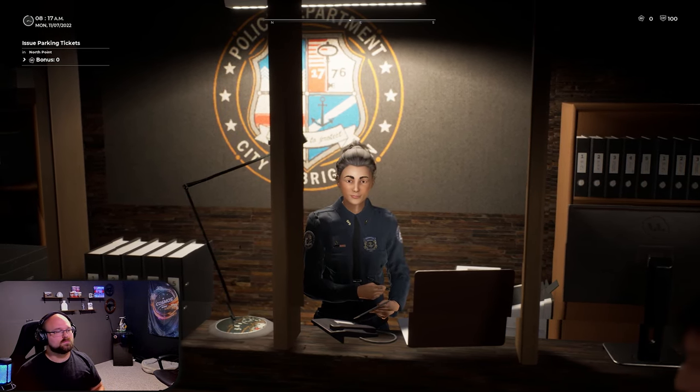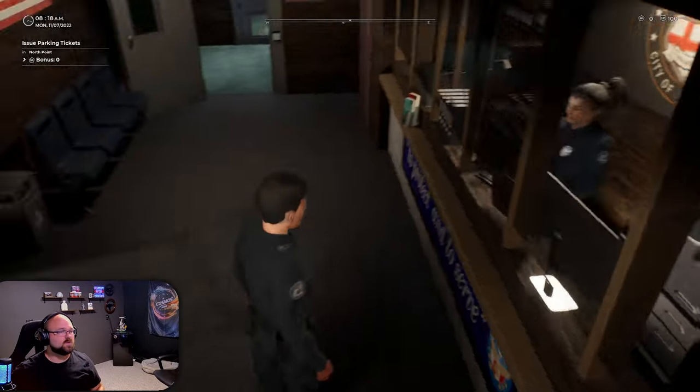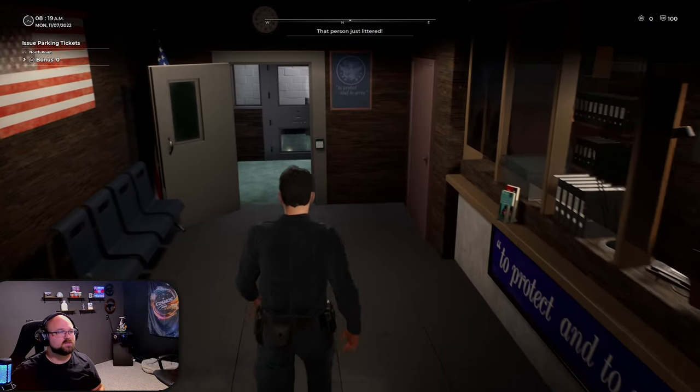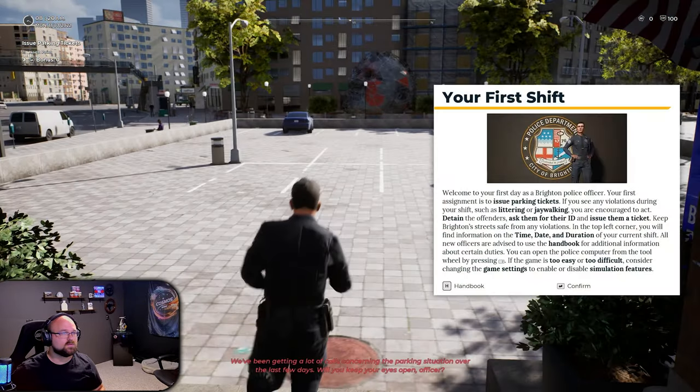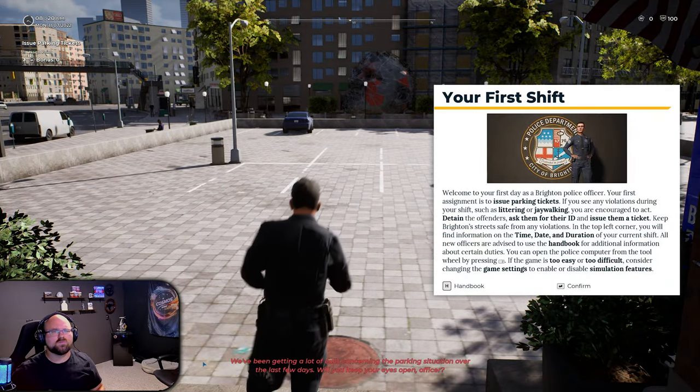I'll keep that in mind. All right, so it looks like we're running meter maid. Somebody just littered — not in my city. First shift, welcome to your first day as a Brighton Police Officer. Your first assignment is to issue parking tickets. If you see violations such as littering or jaywalking, you are encouraged to detain the offenders, ask for ID, and issue a ticket. Keep the streets safe.